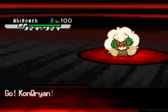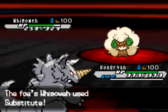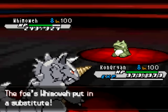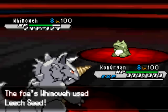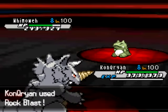So I lead off with Swellow against the Whimsicott. Unfortunately I don't really want to take a Stun Spore because that's what I'm thinking he's going to go for — and it ends up not being the case. I could have just U-turned and broken his sub, but no — he subs on my switch to Rhydon as he goes for Leech Seed. So I've got to break the sub, and the best thing I can do is probably Rock Blast.